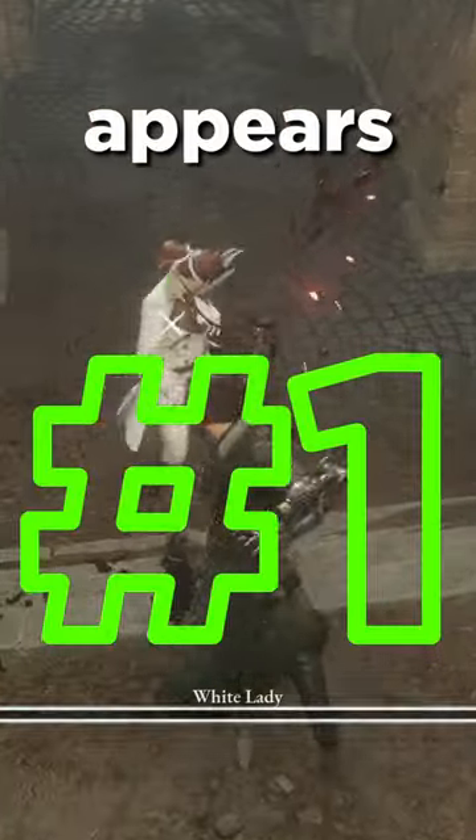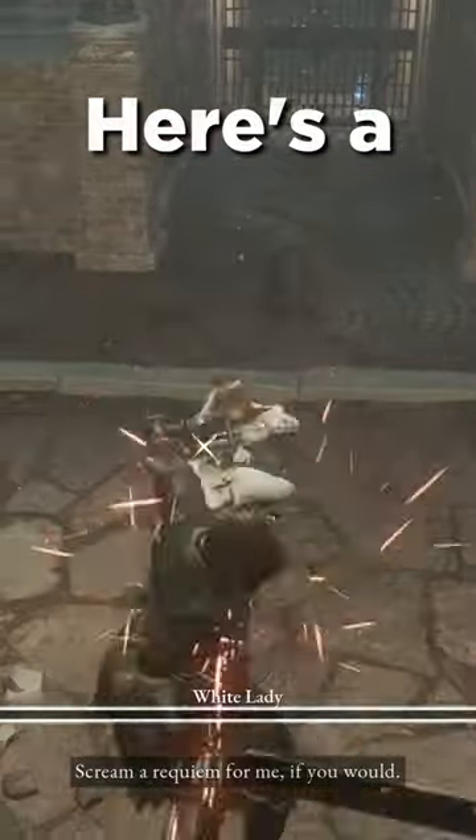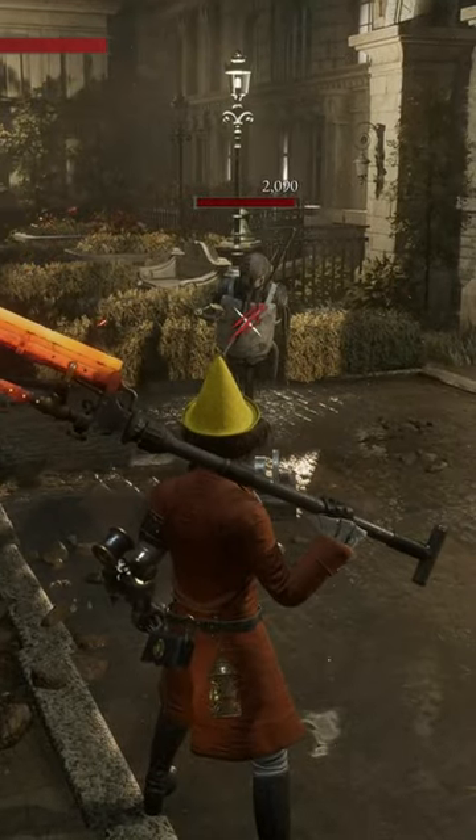Ever had that issue where the stagger bar appears on a boss, but you're not able to hit him because he's going for crazy combinations? Here's a fantastic solution. This is the shot put — pun. If you throw it at a staggered enemy, boss, whoever, you activate the groggy state.